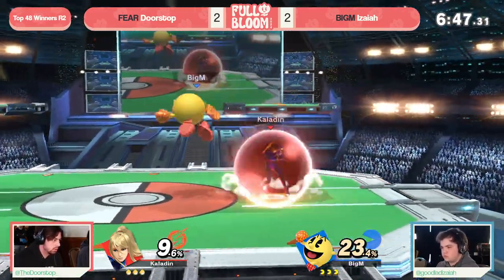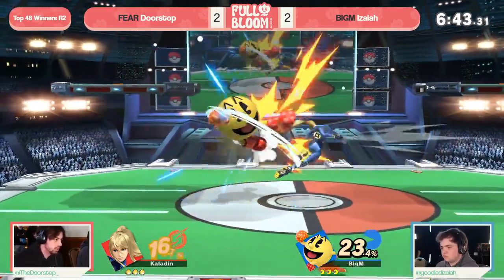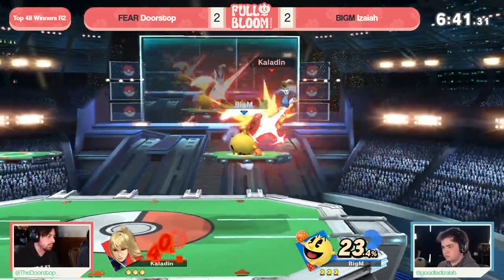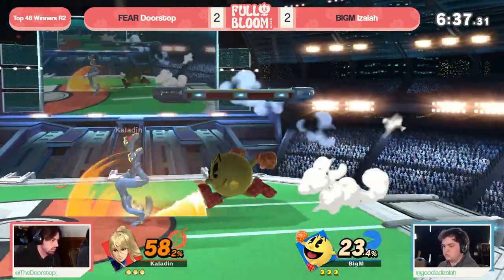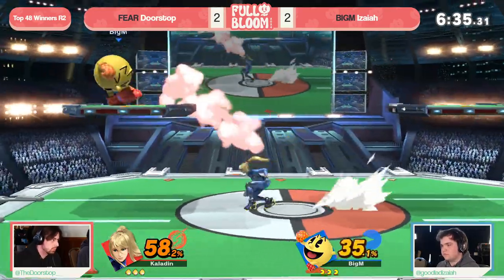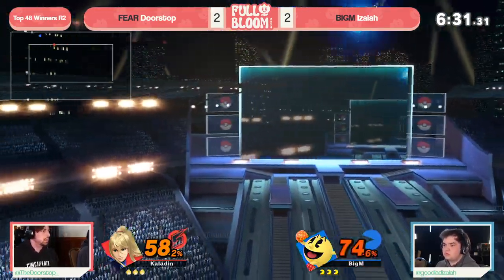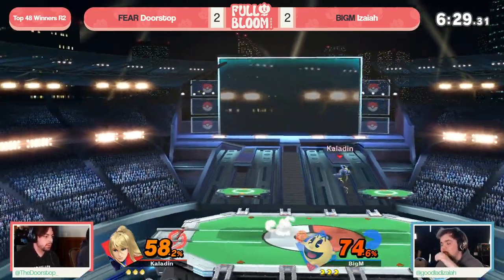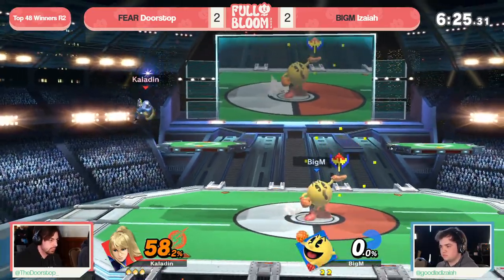Doorstop is starting to feel that heat — was maybe a little bit sleepy, but now they are coming alive in Game 5, and I'm so excited for the possible reverse 3-0. Still, Isaiah doing a really good job of utilizing these quick aerial moves to shut it down, but it don't matter if you're going to get boost kicked, sent out of the park. And the precision in spacing for that — Doorstop recognizing hey, you're kind of under the platform jumping.